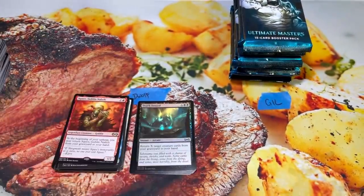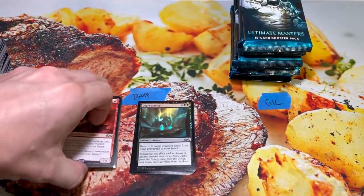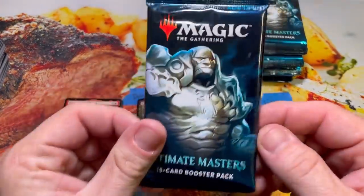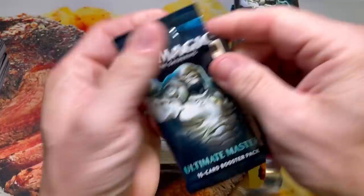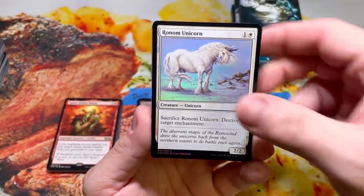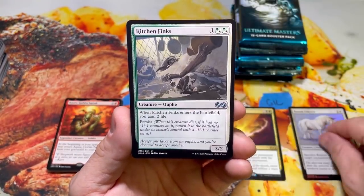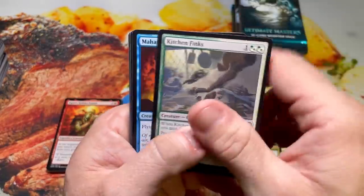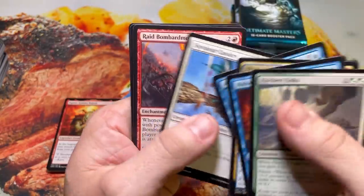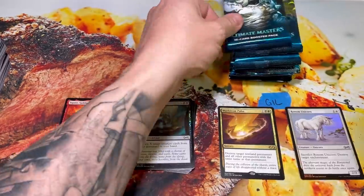Next up is going to be Gil — this is the first time I've ever opened anything for Gil. Like I said, he's D-Wolf's buddy. He should have a minimum of two Mythics in there as long as we get the average of three Mythics out of this box. First pack for Gil — Big Daddy Karn. Foil Ronan Unicorn and a Maelstrom Pulse. I don't think Maelstrom Pulse gets the love it deserves — it's such a good card. Kitchen Finks, Mahamoti, and a Blast of Genius. Does anybody else think Pulse is good or am I just bad at Magic?